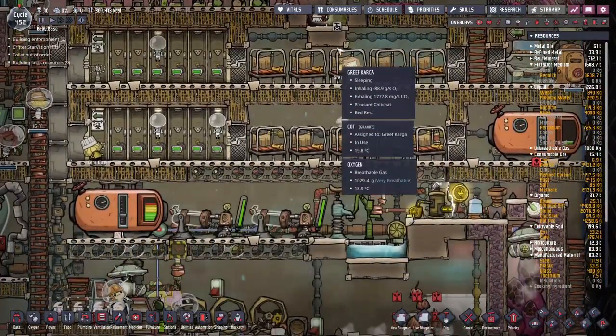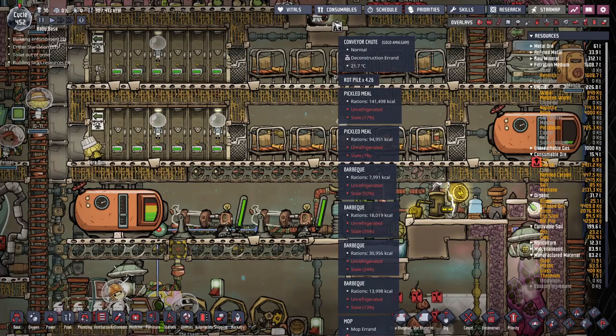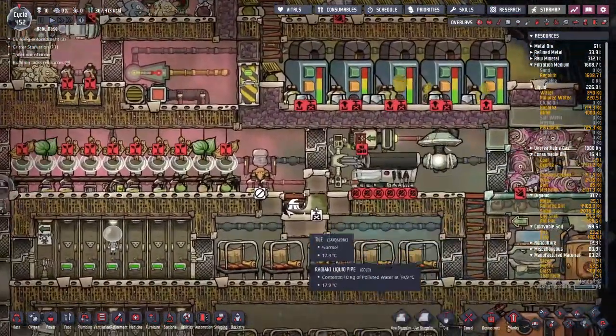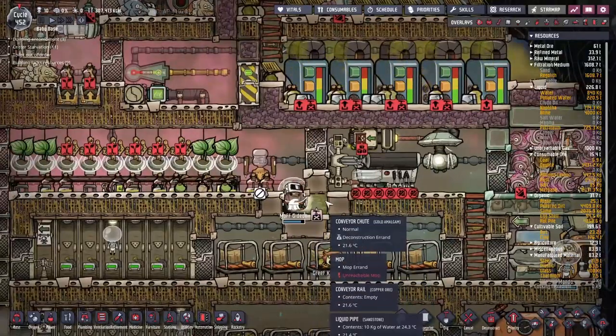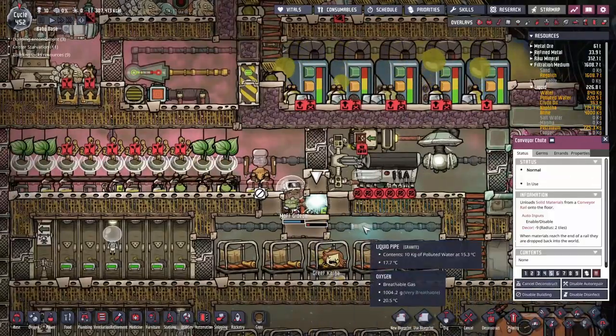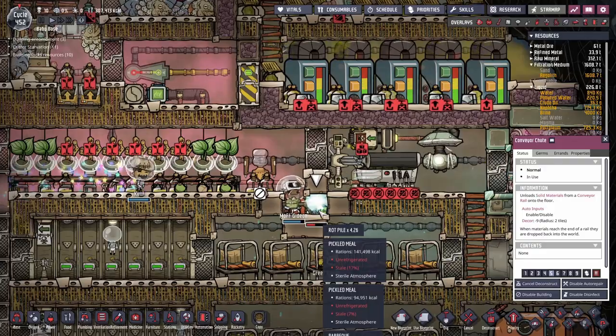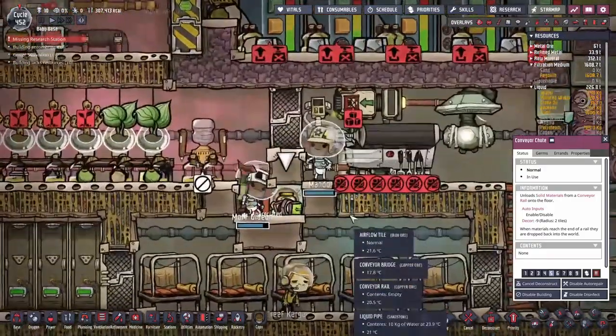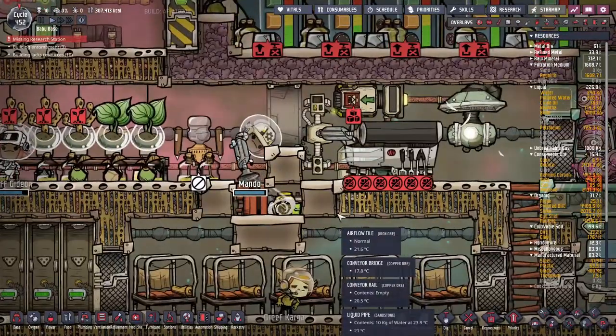That's a really big problem we've got right now. Because if all our food goes off, our dupes will start starving, so we need to immediately get this mopped up and do a bunch of maintenance here. It turns out having your food lying around with a bunch of pee — not good at all.